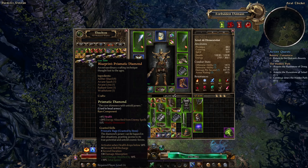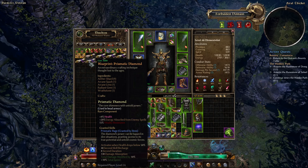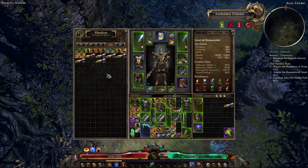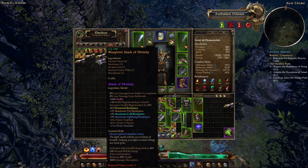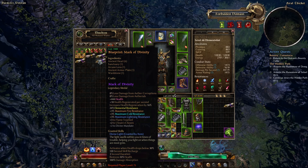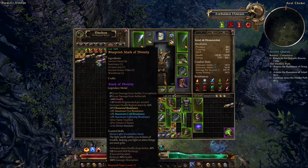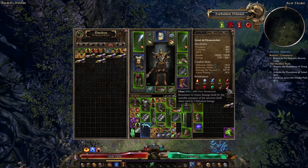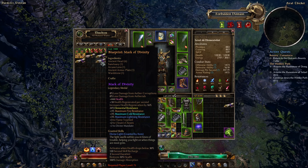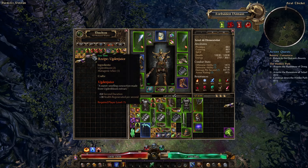I'm up to four in a row where I've come here and the Prismatic Diamond recipe has just been sitting on the first page, so I'm starting to think it's always here. Let's see what else we've got — Mark of Divinity, that's very expensive. Chaos and elemental, that's a lot of elemental. This is actually a pretty good amulet for what we do, but it's level 75 so I can't use it yet.